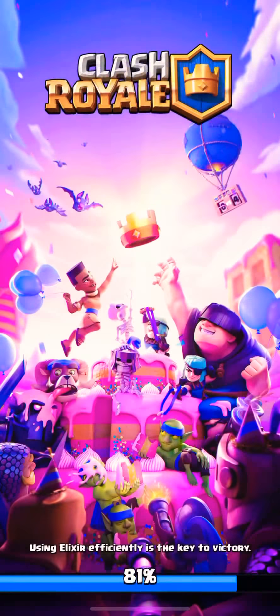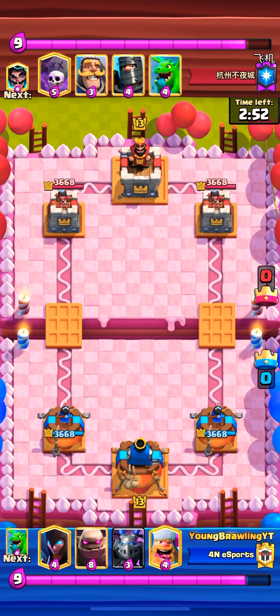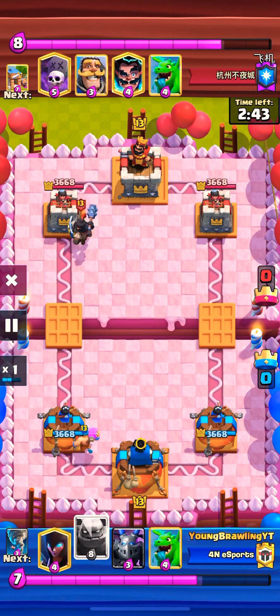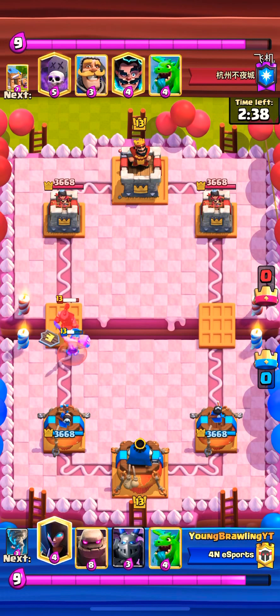This is one of them. This is a graveyard deck right here with the baby dragon, dark prince, knight. Let's check out how this one played out. It'll go into double elixir. The opponent starts off the game with the dark prince in the back. I have a lumberjack for that in that same lane. Let's see how this plays out.